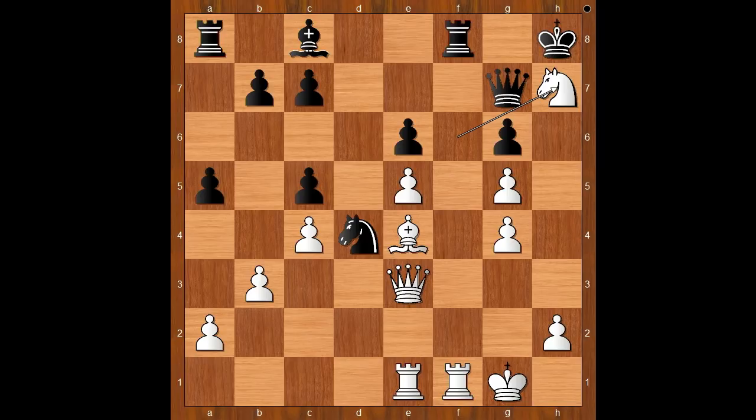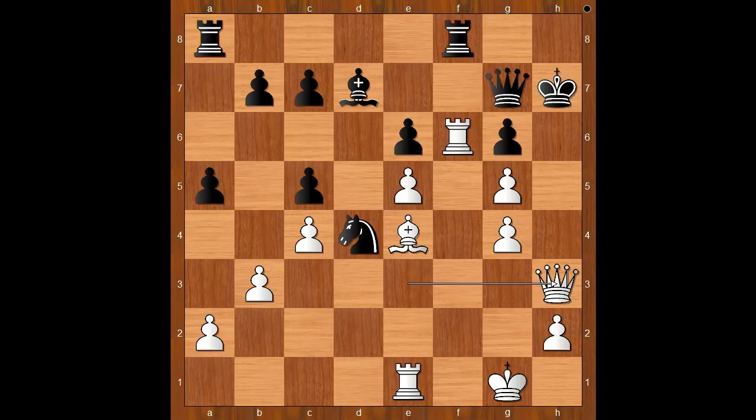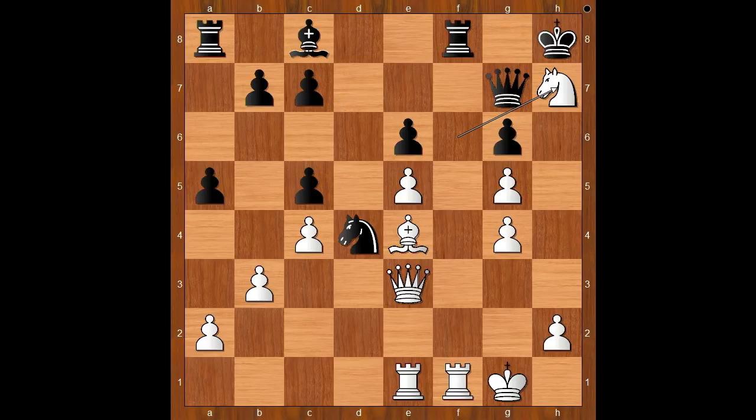Black to move, rook takes rook. If king takes knight, then rook to f6, and if something like bishop to d7, queen to h3 check — forcing the king to go to g8 — and then rook takes on g6, winning the queen. Back to our game: Zapata played rook takes rook check, rook takes rook, and in this position Zapata resigned.